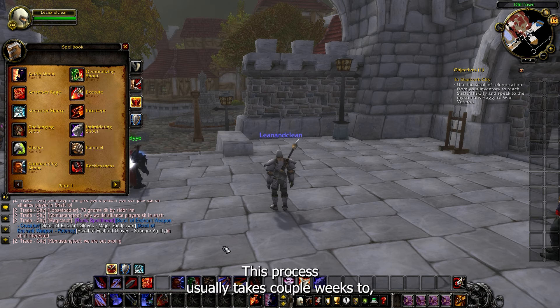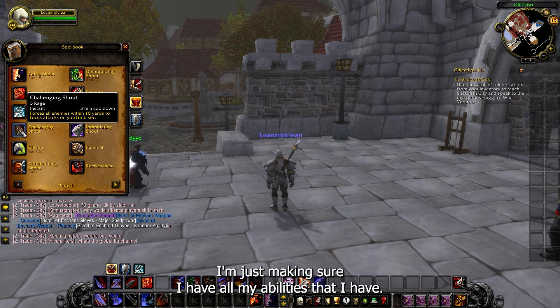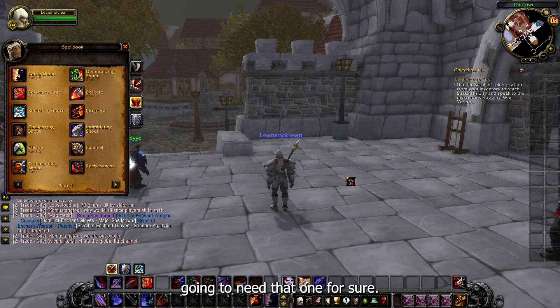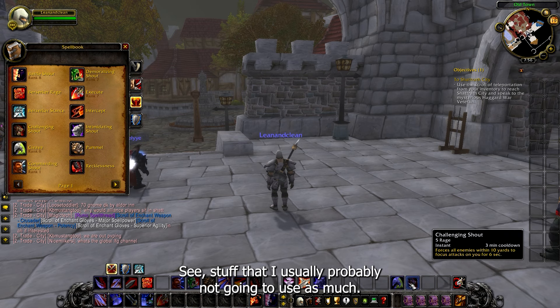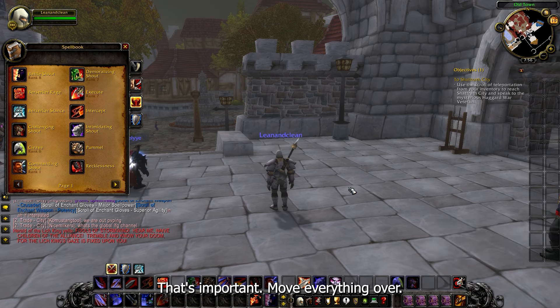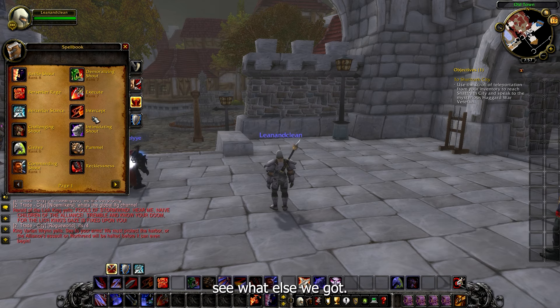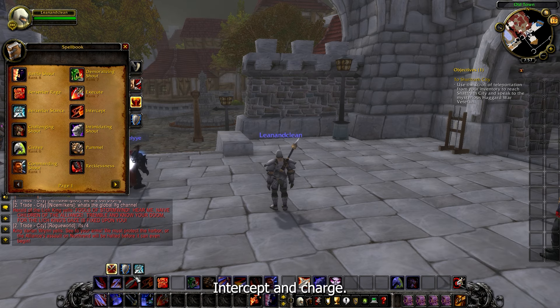Execute, Berserker Rage — that's important. I'm just throwing them out here and I can switch them as I go. This process usually takes a couple of weeks to get everything where you want it to be. Just making sure I have all the abilities I'll need — definitely need that one for tanking. Cleave, and stuff I probably won't use as much I'll put over here for now. Intercept is important — I'll put Intercept and Charge together so I can see them.